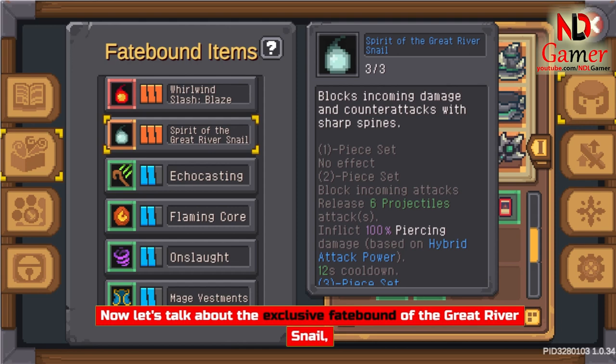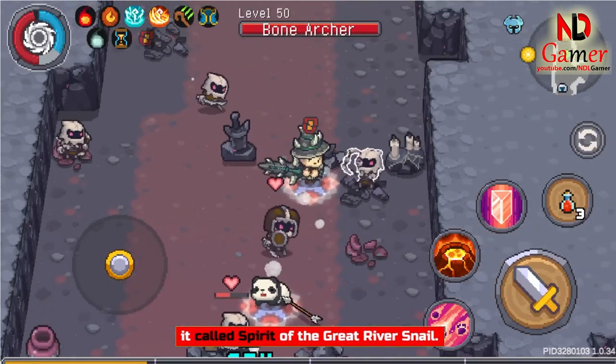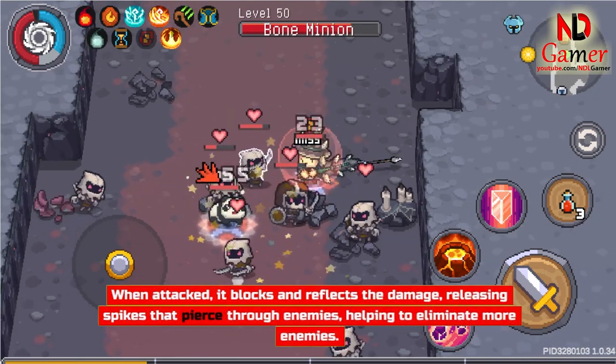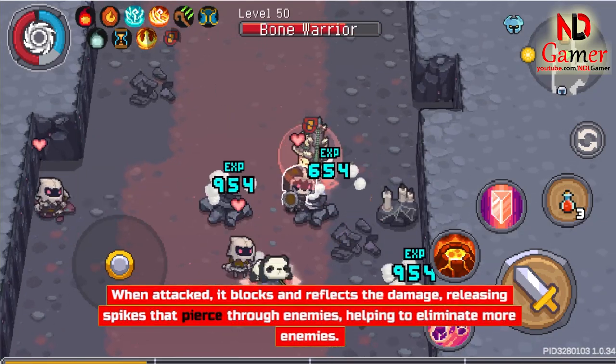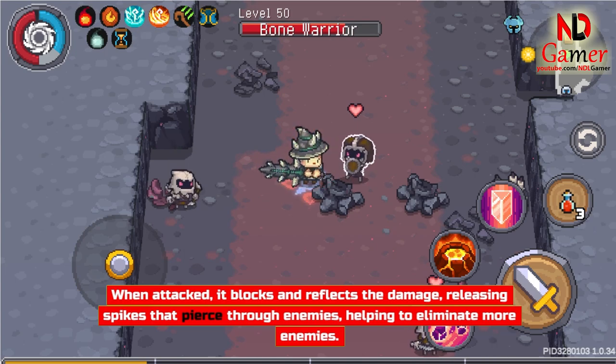Now let's talk about the exclusive Fatebound of the Great River Snail, called Spirit of the Great River Snail. When attacked, it blocks and reflects the damage, releasing spikes that pierce through enemies, helping to eliminate more enemies.